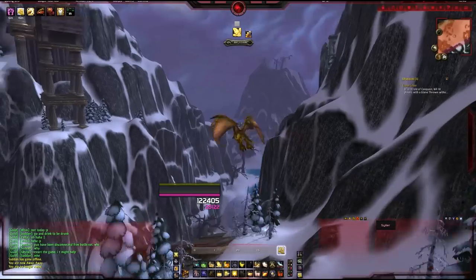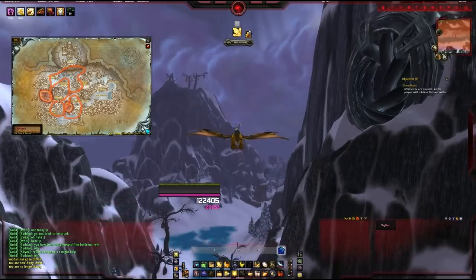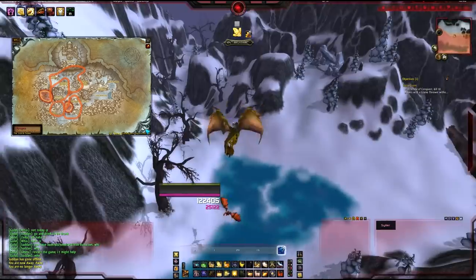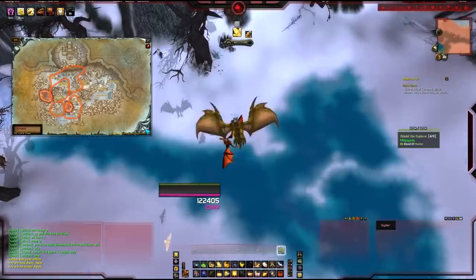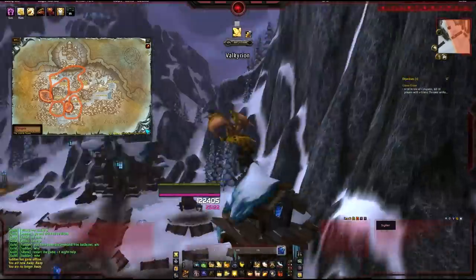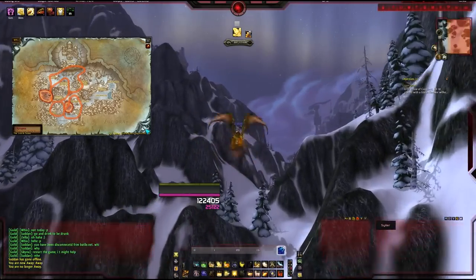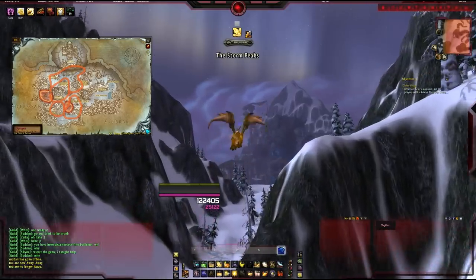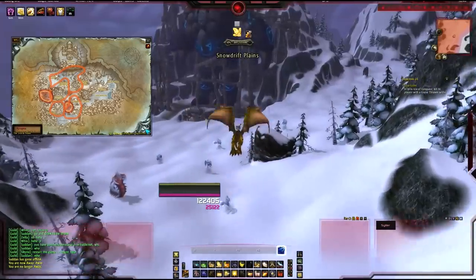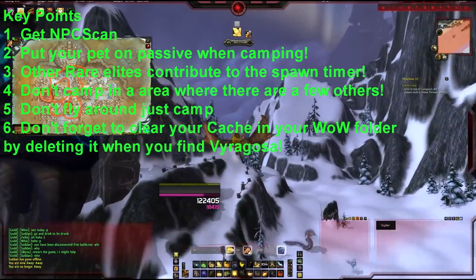The Time Lost Proto Drake is basically a rare spawn of a rare spawn. He shares his spawn timer with Varagosa, which is the other rare elite. Varagosa is a blue drake and you'll see a lot more Varagosas than you will Time Lost Proto Drakes. Varagosa and the Time Lost Proto Drake used to have a minimum 6-hour respawn timer, but that got scrapped. They now have a random respawn timer, and it's affected by how quickly the other rare elites in Northrend are killed. So if you have friends that can help you out by killing the other rare elites, it will reduce the spawn time — and this has been confirmed.